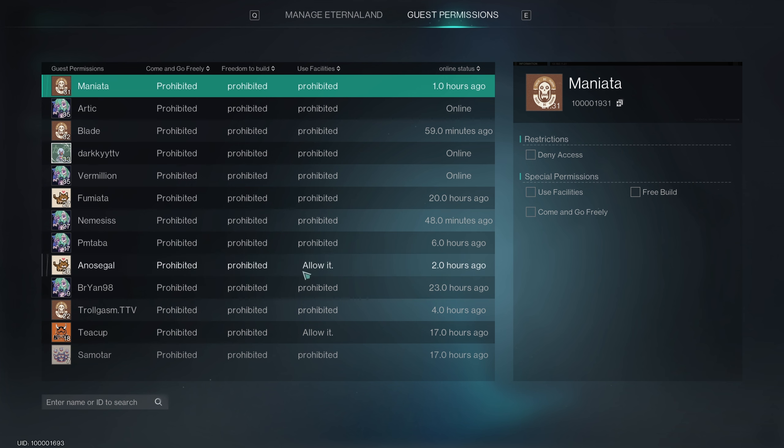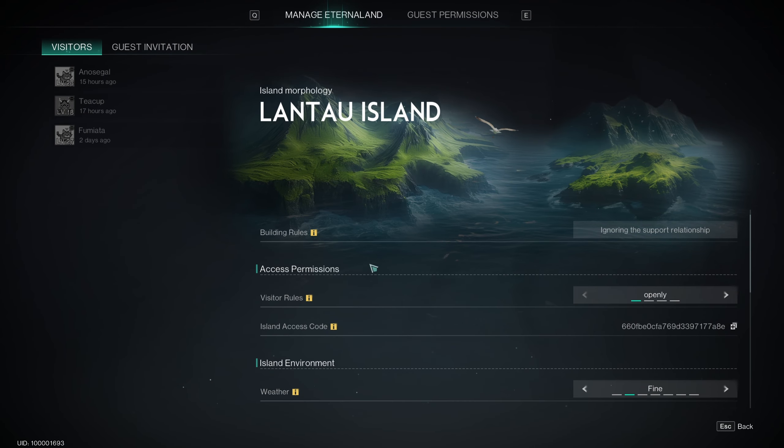To get into this island, all you need to do is press Escape, and right here you'll see EternaLand. All you need to do is click it and you can click Enter EternaLand. You can also see some other options, like stuff you can transfer to, but that's again not available yet.